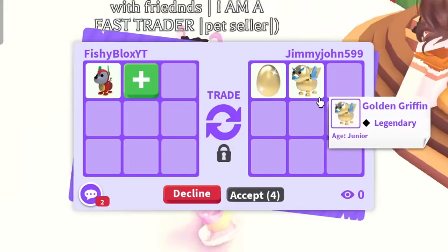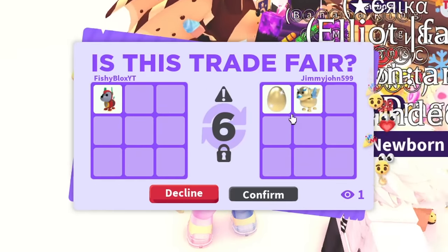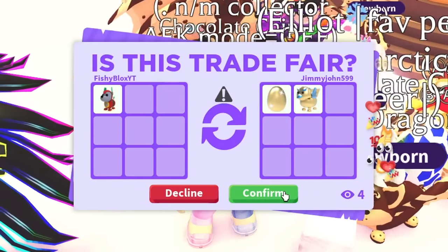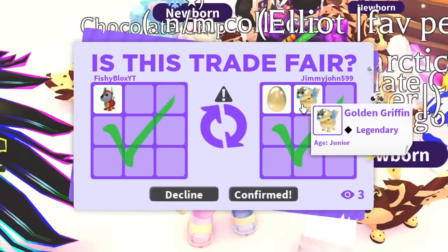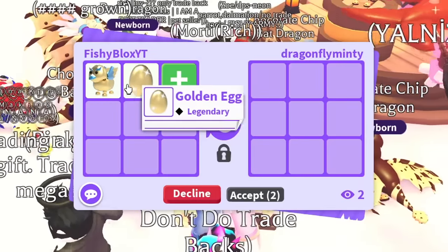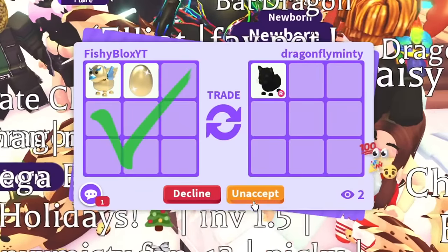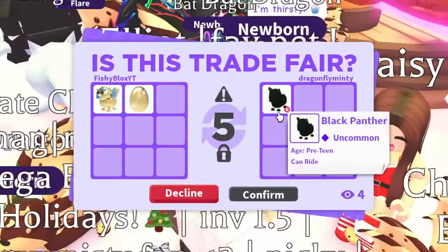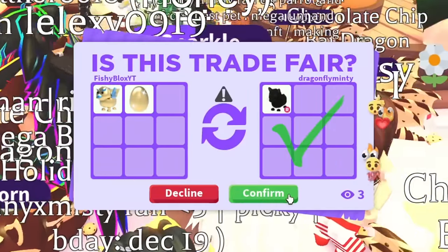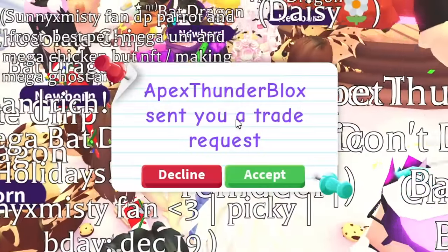Now we're at the robodog. We have a golden egg and a golden griffin — I'm going to hit accept because of the golden egg. I've been stuck at the robodog for a little bit. I think this might be the best trade I'd get. No one really wanted the robodog, so maybe people want the golden griffin instead. Then I ended up with a black panther with a ride potion — I feel like I just made a mistake. I might have just downgraded a lot. Comment down below: did I downgrade from that trade?